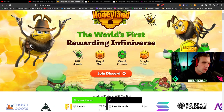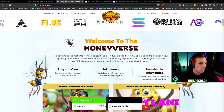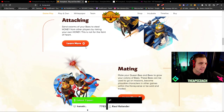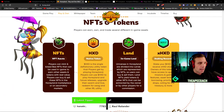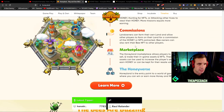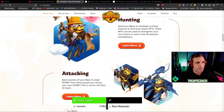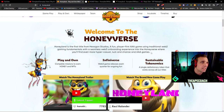Here we have Honeyland, the world's first rewarding infiniverse. The core activities in the game are going to be harvesting, hunting, attacking, and mating. You're also going to have land assets, the Honey token as the native token, staking rewards, missions, commissions, marketplace, and the Honeyverse. This is part of what they call Hexagon Studios, and apparently Honeyland is just the first of many games. We are going to dive into the white paper now and let you know everything that Honeyland has to offer.